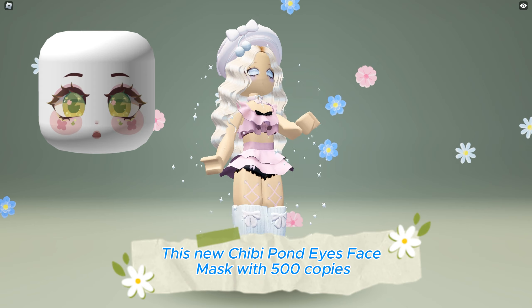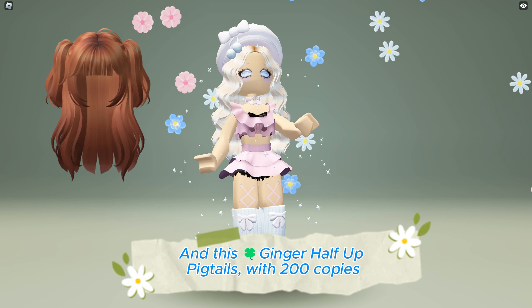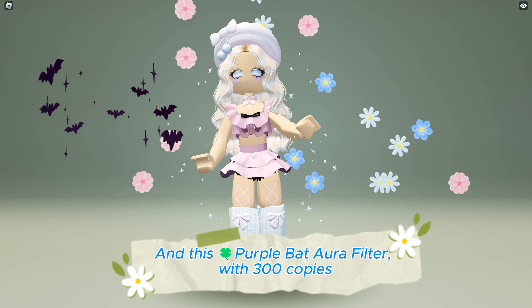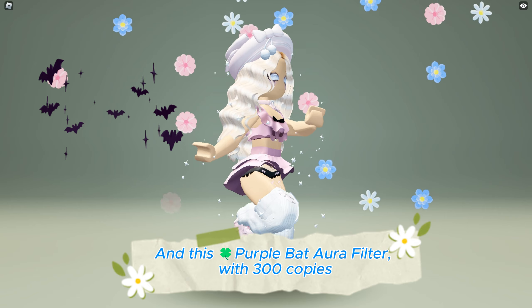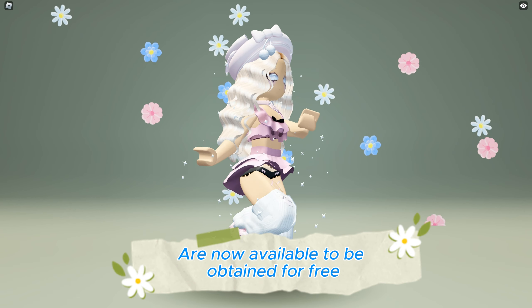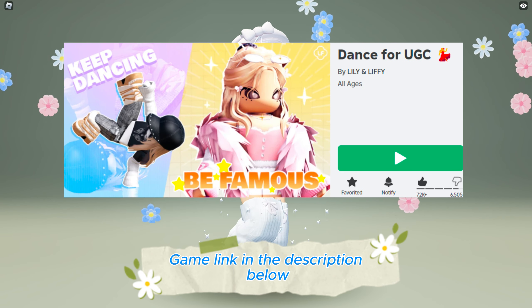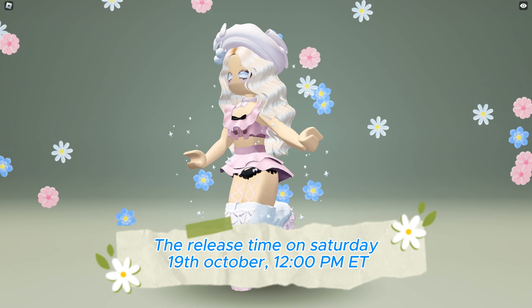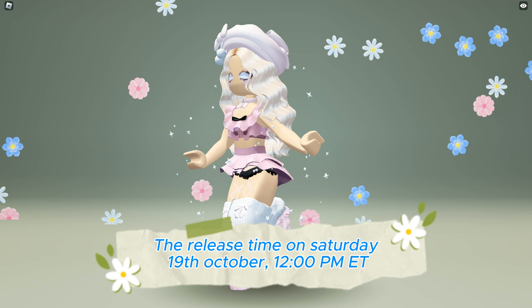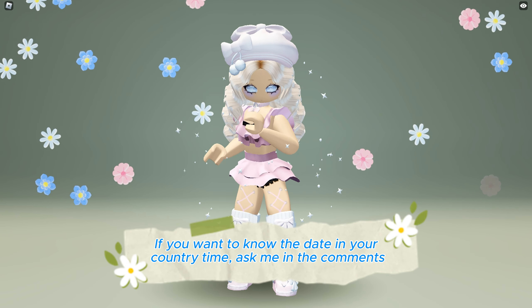This new Chibi Pond Eyes face mask with 500 copies, this Ginger Half Up Pigtails with 200 copies, and this Purple Bat Aura filter with 300 copies are now available to be obtained for free at Dance For You GC game — link in the description below. The release time is Saturday, October 19th at 12 o'clock PM ET. If you want to know the time in your country, ask me in the comments.